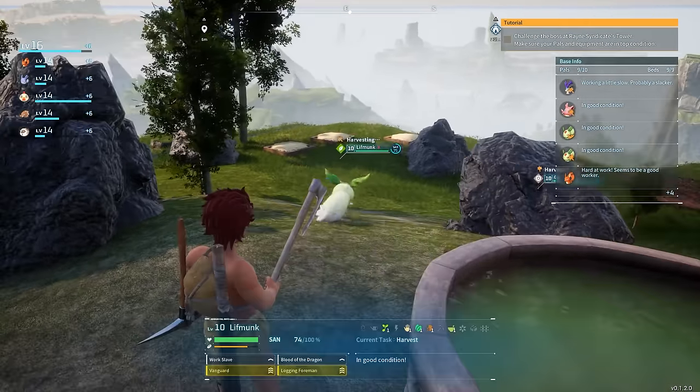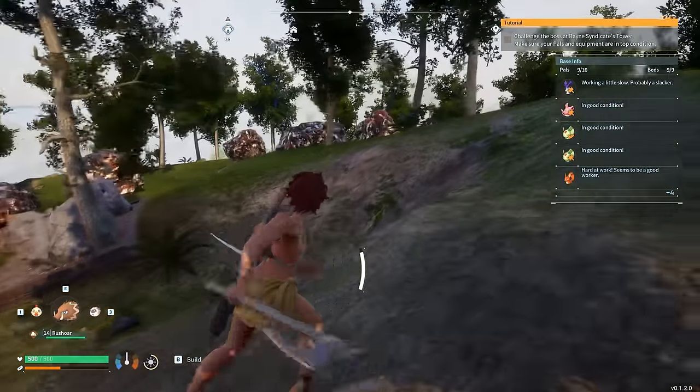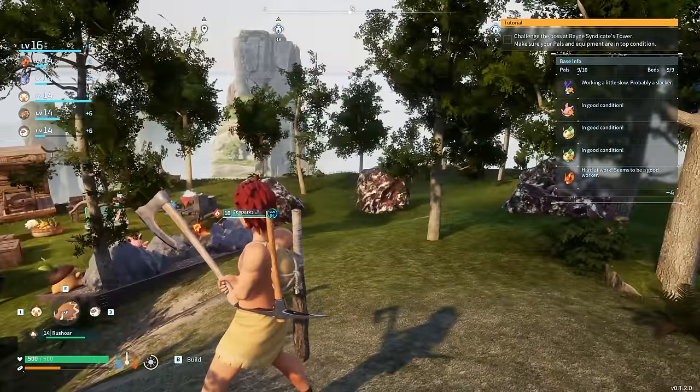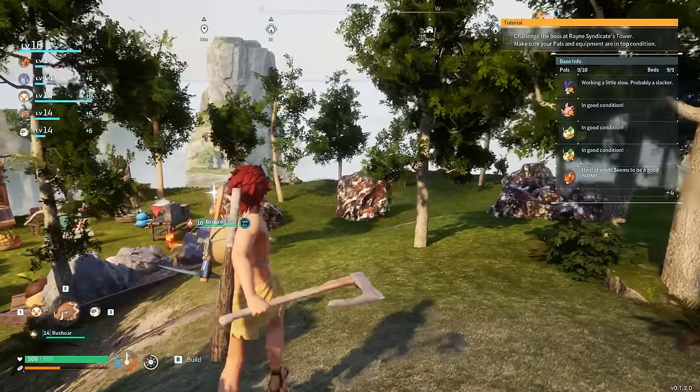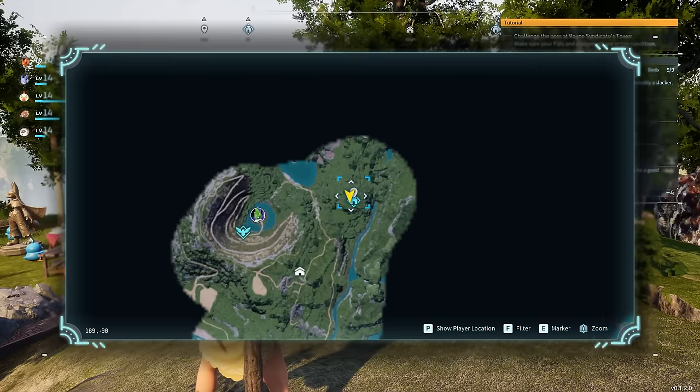There are five coal spots on this mountainside as well as eight metal deposits up here. You can see there, look at all those metal deposits and coal deposits. This will have you set for ingots and refined ingots for the entirety of the game.